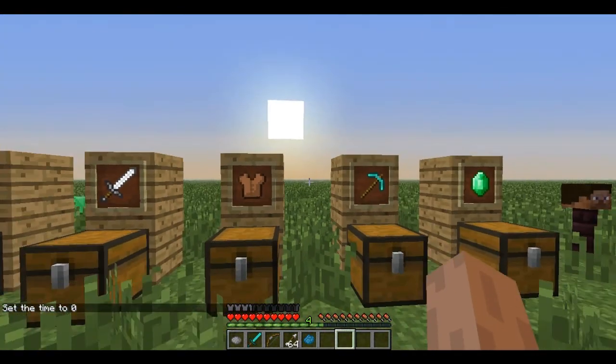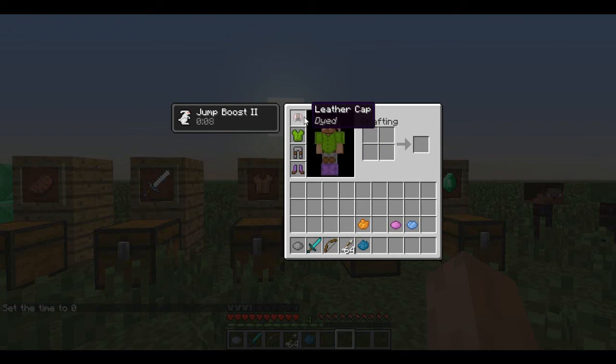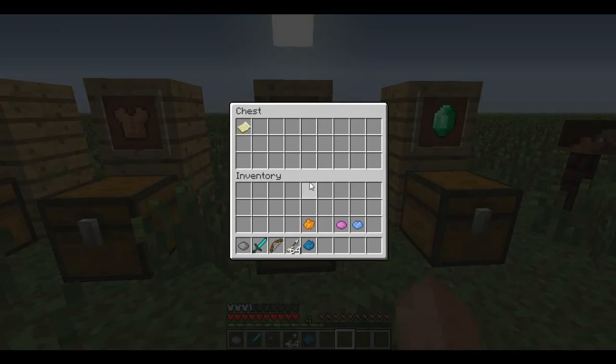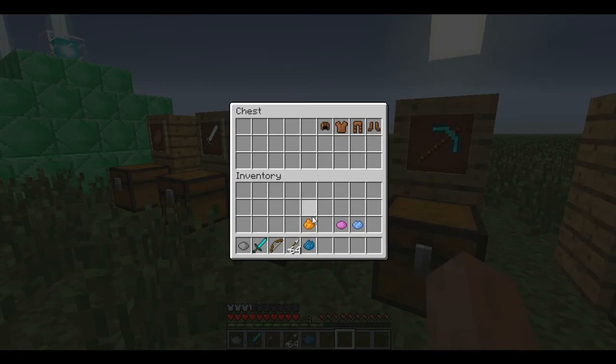I think this is good for custom maps, because you can make teams or different game types. So I'm going to put the rest of the dyes here.